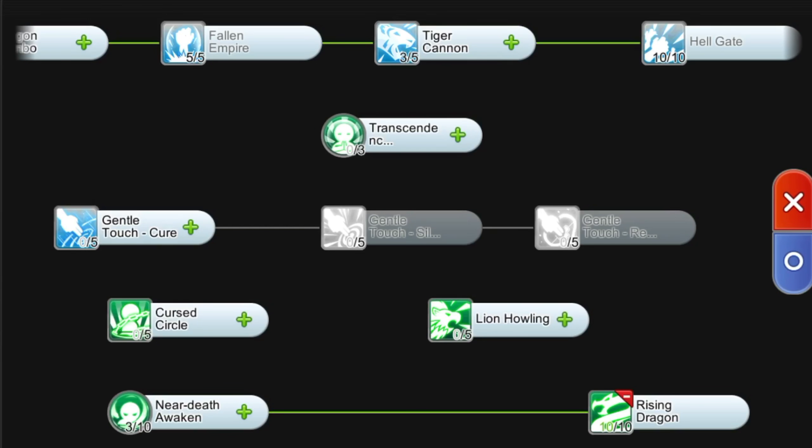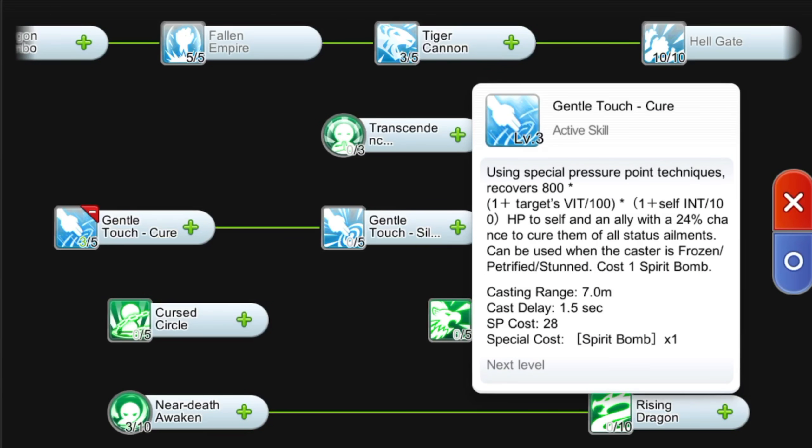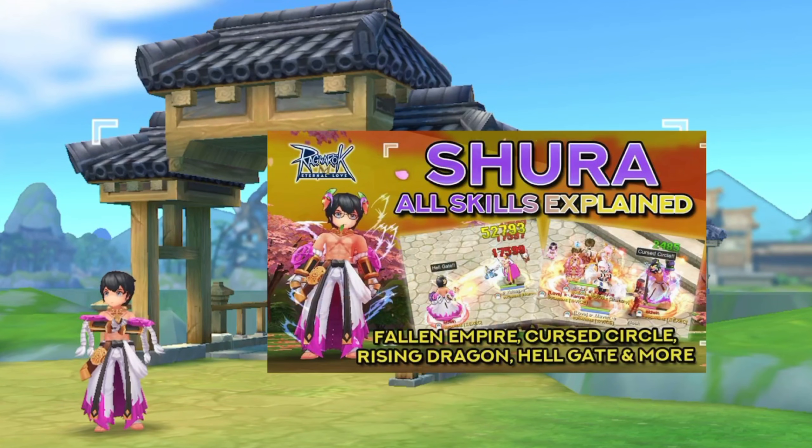These are the notable Shura skills to prioritize. You're free to allot remaining skill points however you like. As a suggestion, you may go for Level 3 Transcendence to remove status ailments and Level 3 Gentle Touch Cure for survivability. However, if you can one-hit mobs using only Level 3 Fallen Empire instead of Level 5, allot the remaining points on Gentle Touch Cure. If you'd like a more detailed explanation and demo of all the Shura skills, I've made a Shura skills demo linked down below.